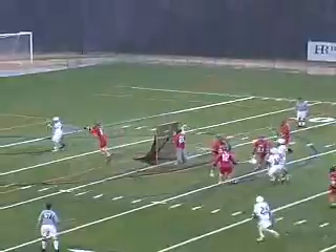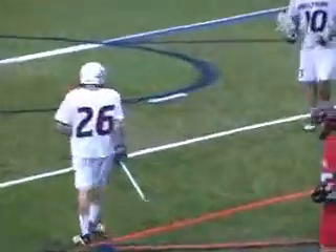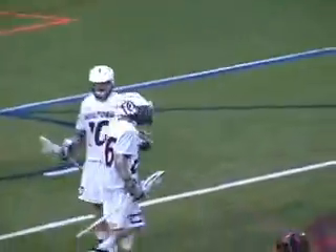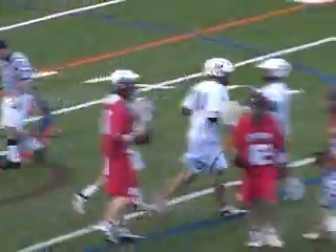Nash now dancing around behind the net, he'll go left post side — Mann sidewinding shot, top shelf, he scores! McMahon had an opportunity and he took it on the left post side, and that's going to make it 14-7.